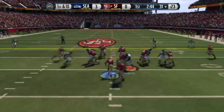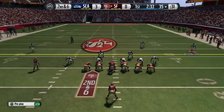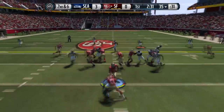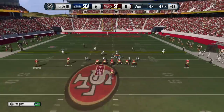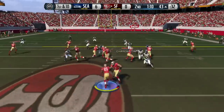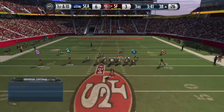Some of you guys were asking me if I got run stoppers — same formation, same thing. All you have to do is adjust a little bit differently and you get the run stopper set up out of here. Look at this — straight in the backfield, tackle behind the line of scrimmage. We're gonna show you again how this run stopper looks. It's out of the same formation — you could use this formation all game.